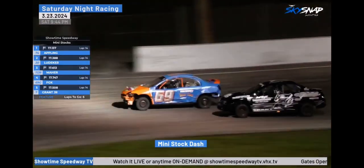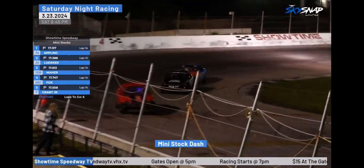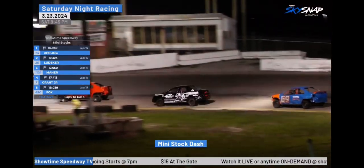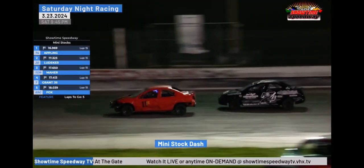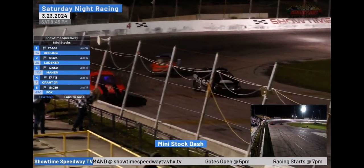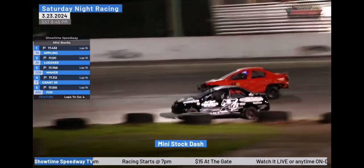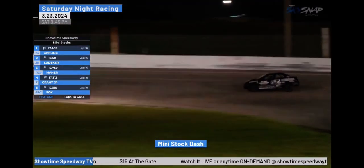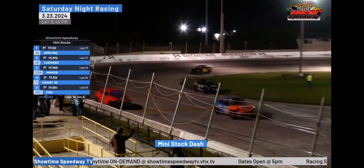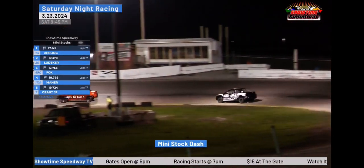Travis Appling coming to five to go, the battle is for fourth. Kevin Grant Jr. to the inside of Danny Fox going into turn number three. Grant Jr. going to move up to the fourth spot, setting his sights on Justin Marr in the 11 Junior. Now inside of five to go, Kevin Grant Jr. looking for third in the 7G to the inside of Marr — side by side, and he'll take that spot off of turn number two. Contact between the 11 Junior and the 7G. Grant goes sideways, reels it back in, stays going.